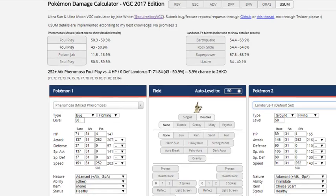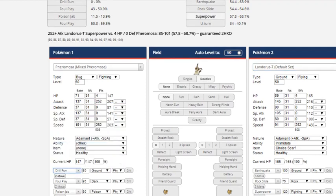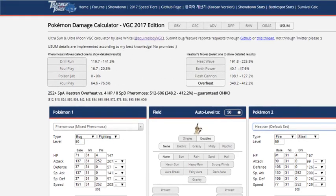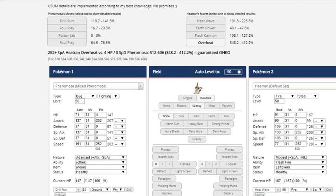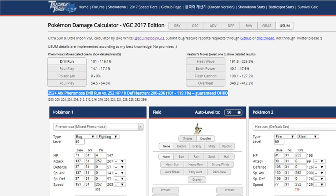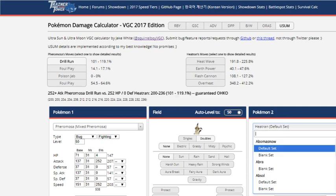Now you have an option in Drill Run, and keep in mind it's not affected by Grassy Terrain from Tapu Bulu, so it can just smack down Heatran. Even at 252, a Pheromosa with a positive attack nature can actually knock out Heatran — that's really amazing. Regarding Nihilego, Drill Run gives it a way to hit accurately. It's 95% accurate, same as High Horsepower, and has a very high chance to crit. These are very nice additions for Pheromosa, making it even more threatening.